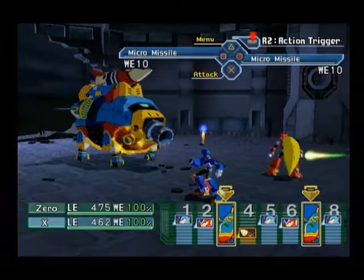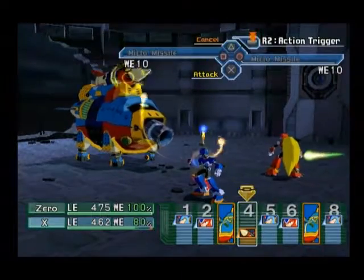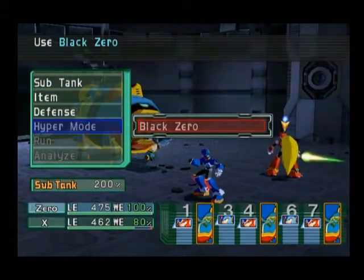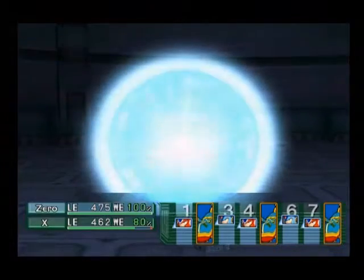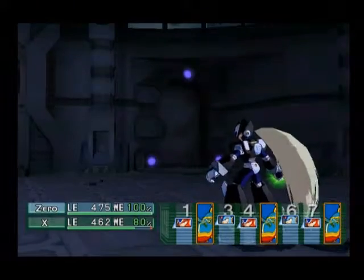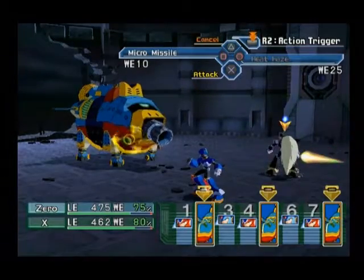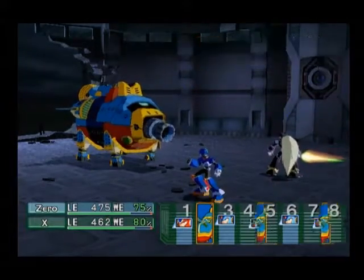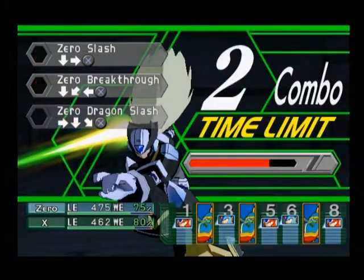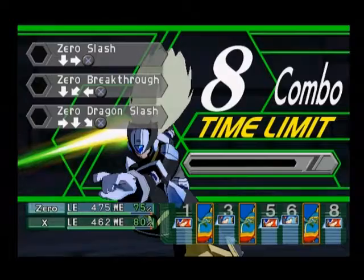That has a chance of binding you, which can be very annoying. Now it's time for hyper mode — this is the super mode for the characters. Zero has got Black Zero, which is an awesome form. Heat Haze first — that gives him multiple attacks on the action. By inputting commands using the action gauge, it will do a combo, and Heat Haze will double the attack action.